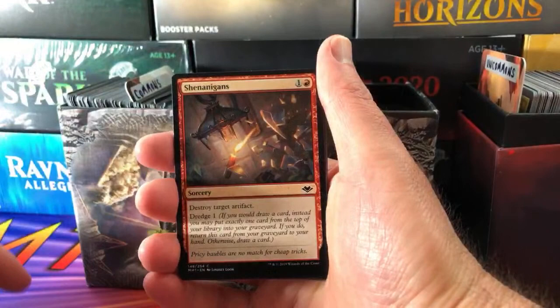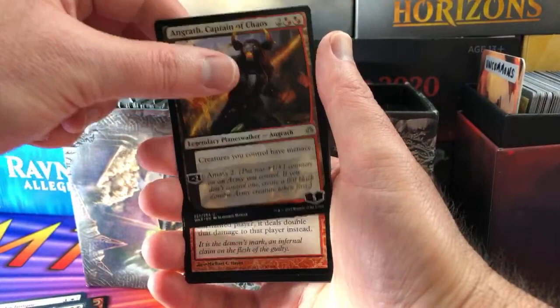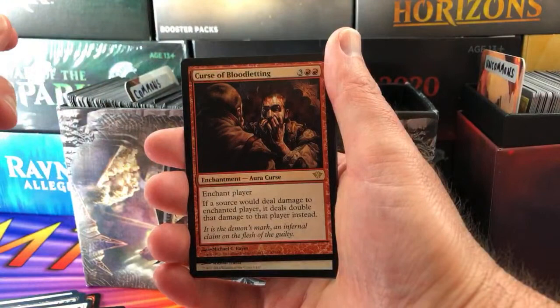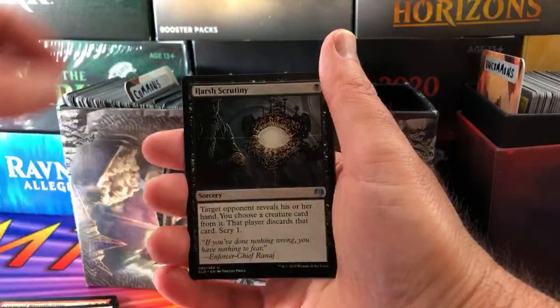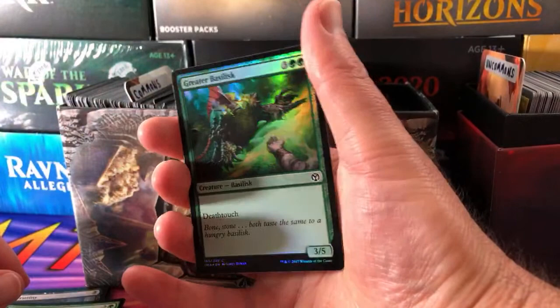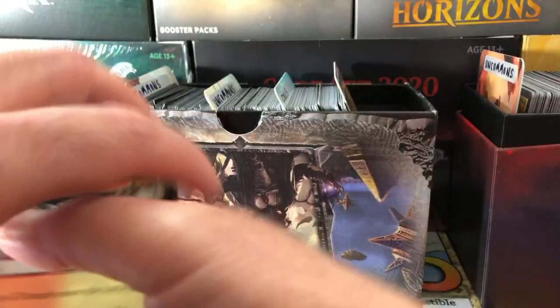Katie's pack: Keldon Raider, Shenanigans, Soulstrike Technique, Soulcage Fiend, Hideous Glaring Aegis, Angrath Captain of Chaos, Curse of Bloodletting - extra rare! Banishing Light, Harsh Scrutiny, Fairgrounds Trumpeter, foil Greater Basilisk, and rare is Temple of Triumph from M20. Thank you for being a patron, Katie.